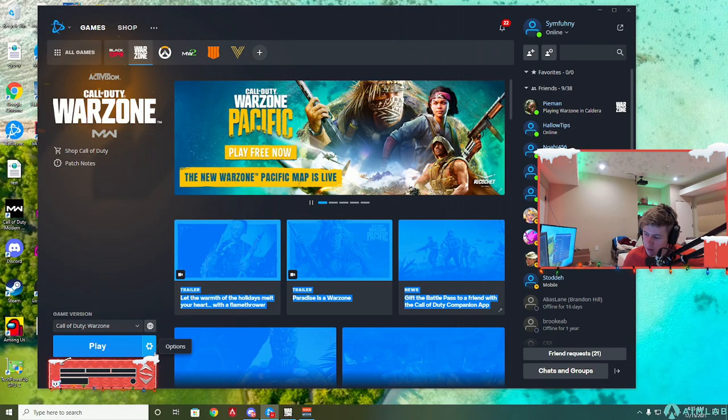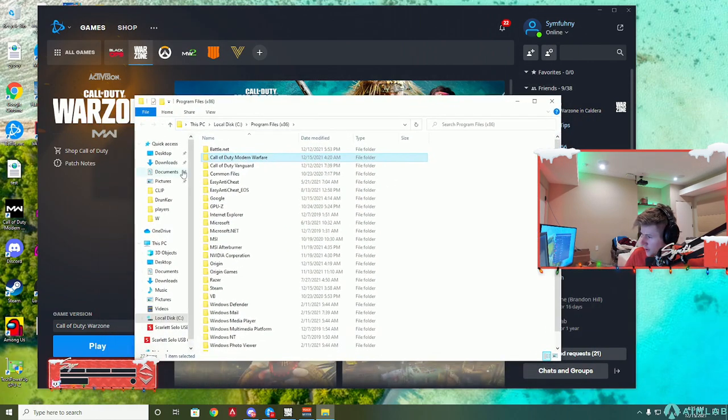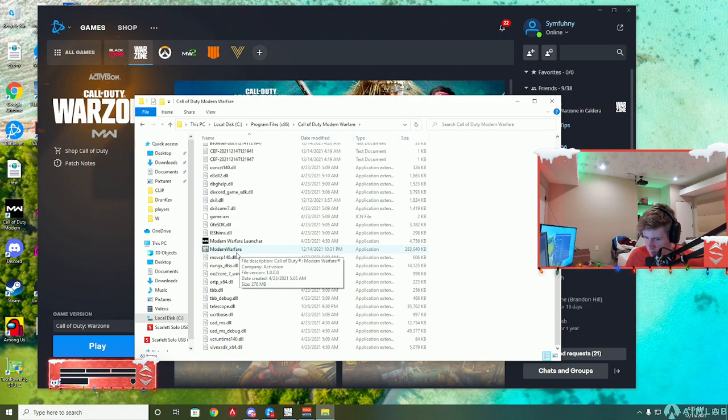If you're getting an error launching the game, click on the Options button, click on Show and Explore, go to this right here, click Call of Duty Modern Warfare, scroll down, click Modern Warfare, double click it, and then it'll launch.